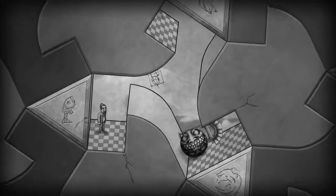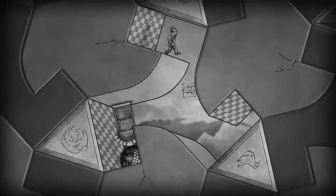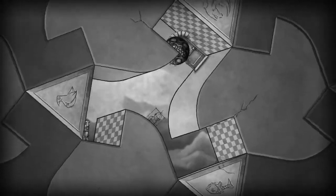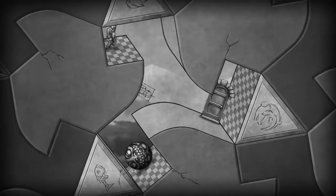You play as a lone hand-sketched scientist who teamed up with another scientist to perform Forbidden Science and turned everything into a topsy-turvy MC Escher painting. So now it's up to you to use your knowledge of Forbidden Science to put everything back to normal — pretty responsible, as far as Forbidden Science goes.